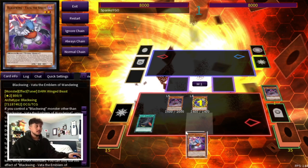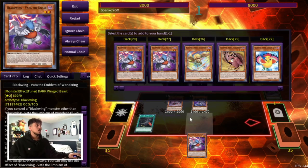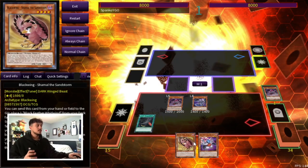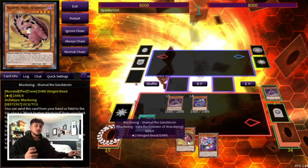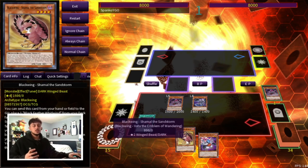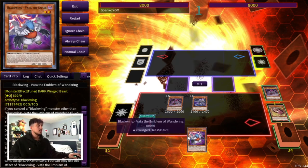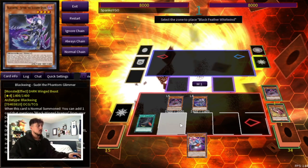The really cool thing about this is we're going to be able to search Vata off the Black Whirlwind but we're also going to be able to search Shamal off of Sudri. The only reason we're playing the one Shamal is because you only really require it for the combo. Opening Shamal is actually not that great — it just takes up slots in your deck that could be anti-meta cards or cards to combat the meta. So that's why we're playing only the one Shamal. Now we're going to activate Shamal from hand to get a Black Feather Whirlwind to our side of the field.